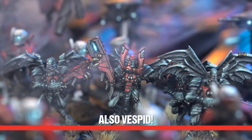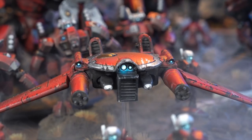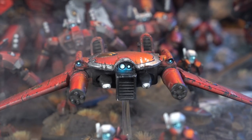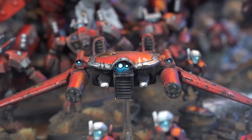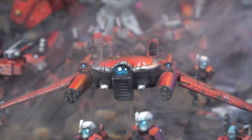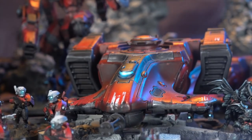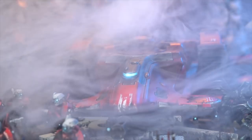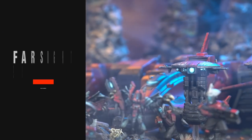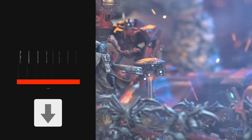In the flyer slot we have two Remora drones — pesky little dudes, really useful for getting secondaries like Engage on All Fronts, and generally causing mischief with move blocking and some shooting with Seeker missiles. Finally, we have two Devilfish — really good for plonking on objectives, with the Breachers spilling out if they get blown up. They have a Seeker missile each, which has been key in recent games to finish off enemy units. That's the end of my list, and I'm ready to slay some Flesh Terrors.